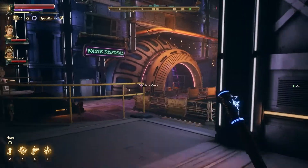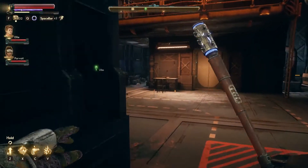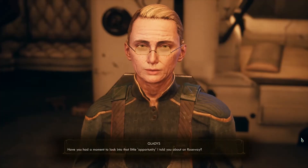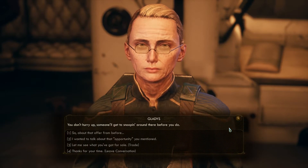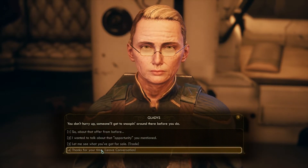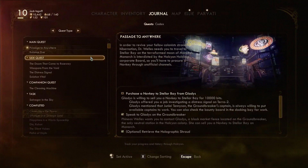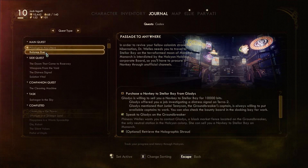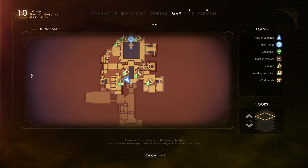Apparently we still have something to do over here. Let's go talk to What's-Her-Face. Have you had a moment to look into that little opportunity I told you about on Roseway? No. You don't hurry up — someone will get to snooping around there before you do. I guess we have to do that before we do anything else. All right, so I guess we're going to go to Roseway. Let's activate this side quest and get back to the ship.